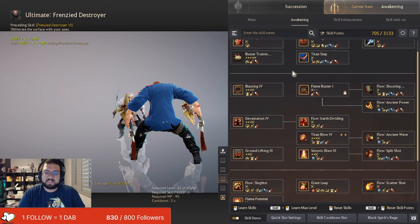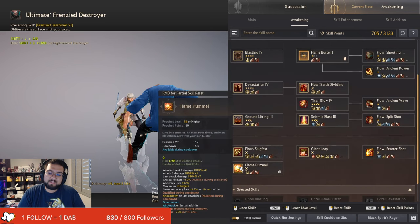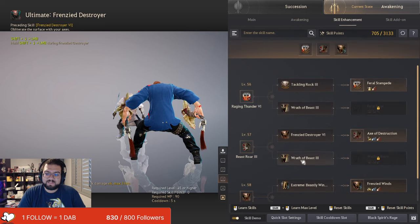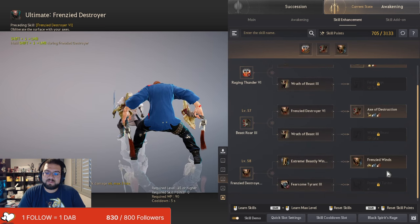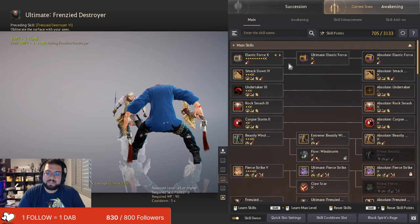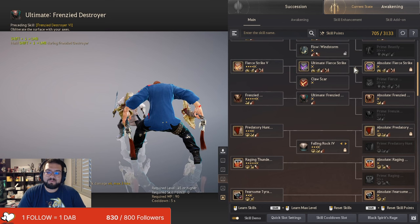For the Awakening PvE build, it's basically the same: Level 1 Flame Buster, unlock Flame Pummel, take your Core Titan Blow, and for your skill enhancements make sure you always take Feral Stampede — the other two are up to you. And with that, that is basically the whole skill tree for PvP and PvE, and the reasons why certain things will mess you up.